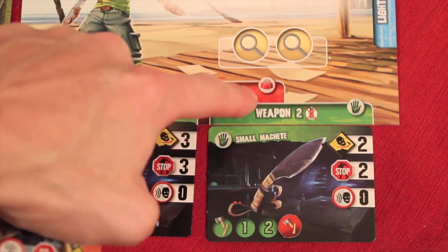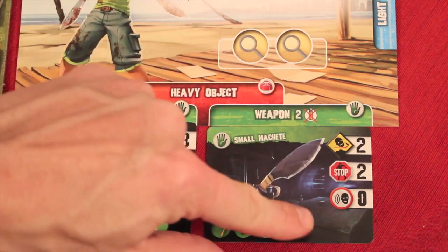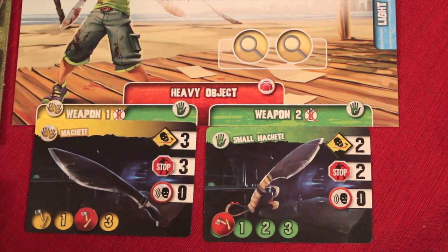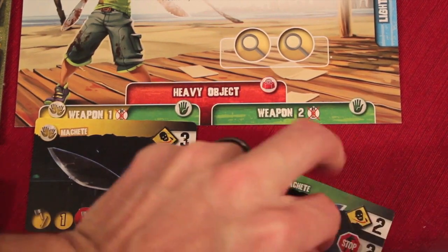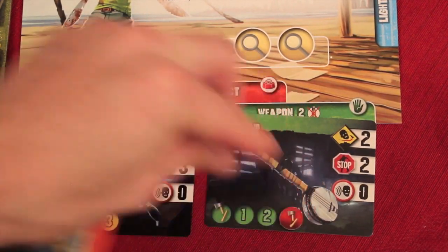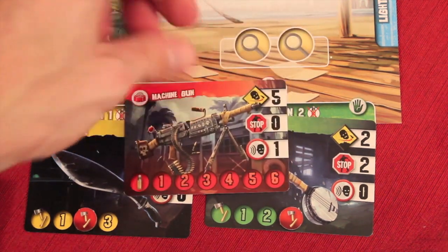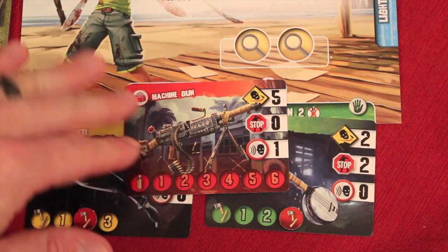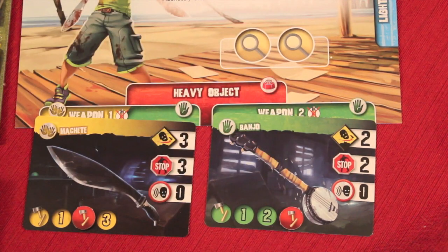Keep in mind, each character can only hold one weapon — some can only equip green weapons, others green or yellow. Say I kept a banjo from the search. If my old weapon was nearly used up, I can discard it and power up the banjo as my new weapon. Sometimes you'll also find red heavy objects, which occupy both weapon slots. You can also carry unconscious players as heavy objects.